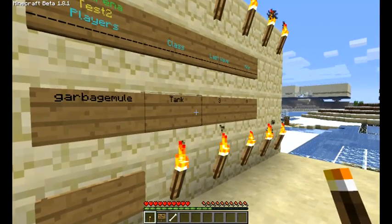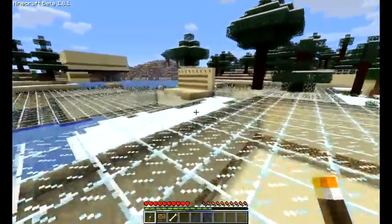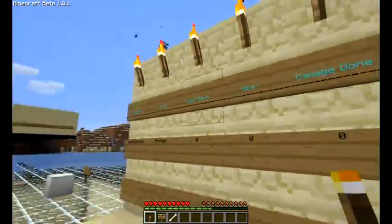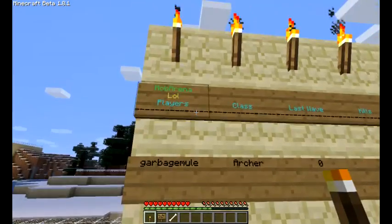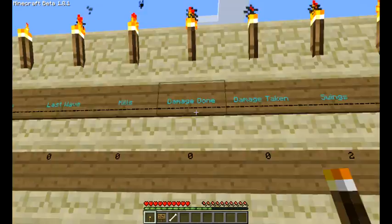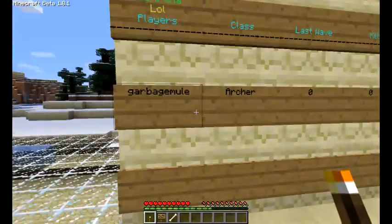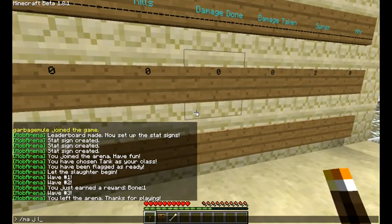That's all for the simple one. Let's go over to the slightly bigger one I made over here for the lol arena — a creeper blew up some stuff here. This one is obviously a much larger leaderboard. You can see: players, class, last wave, kills — like we had before. This one also tracks damage done, damage taken, swings, and hits. And as you can see, it holds up to 8 players because we have 2 rows, and each row holds 4 players. Let's try this arena.